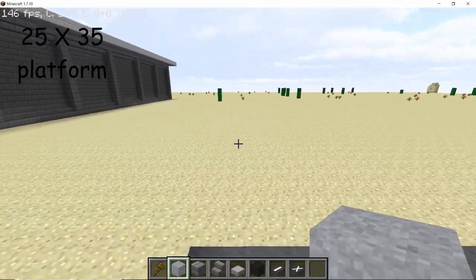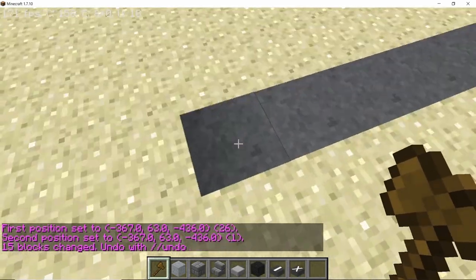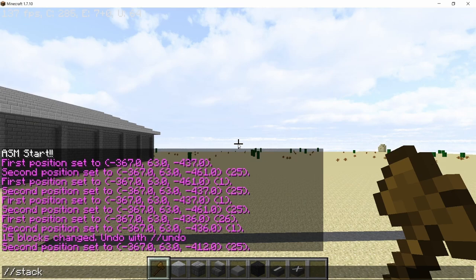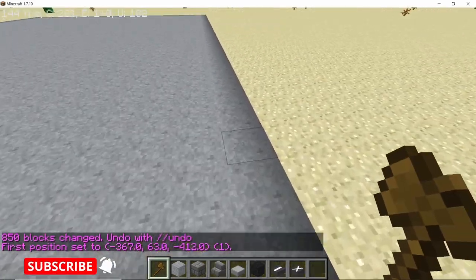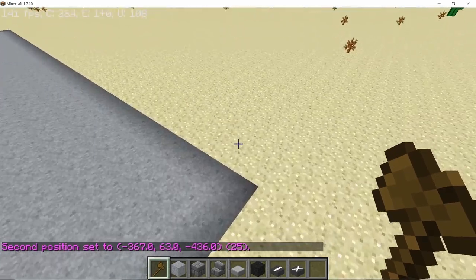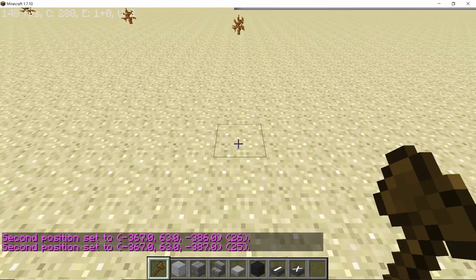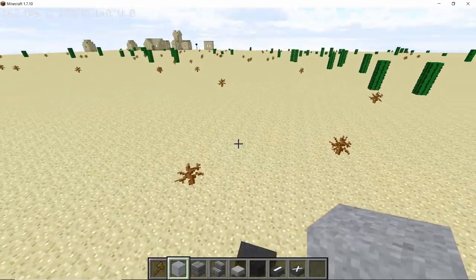From this concrete road block we need to build a rectangle which is 25 blocks in width and 35 blocks in length. First build it 25 across — so from point 1 to point 2 we have a total of 25 concrete roads — and then stack it 34 more times so that you have a total of 35 long rectangle. This is the platform on which our A10 is going to sit and we are going to build our hangar around it. Now once again build one more 25 by 35 rectangle after leaving a 25 block gap in between, as we need to build two hangar bases.